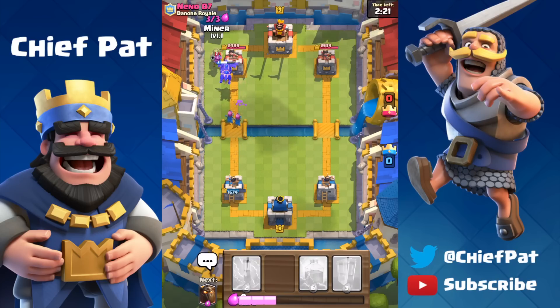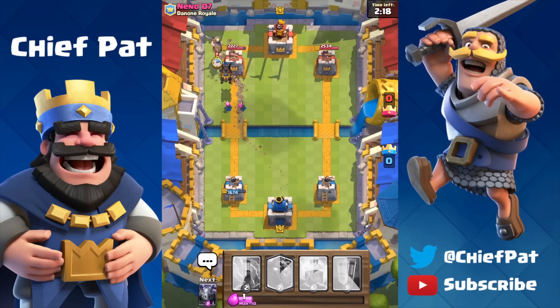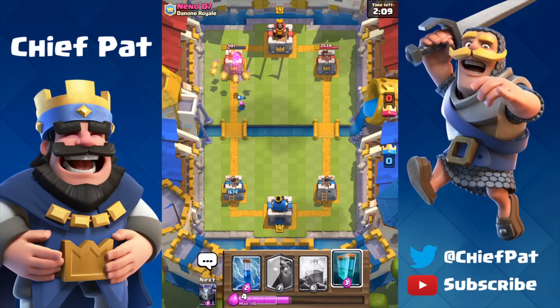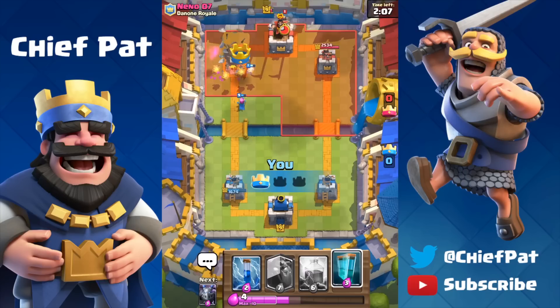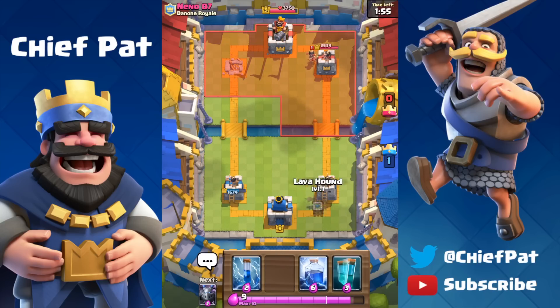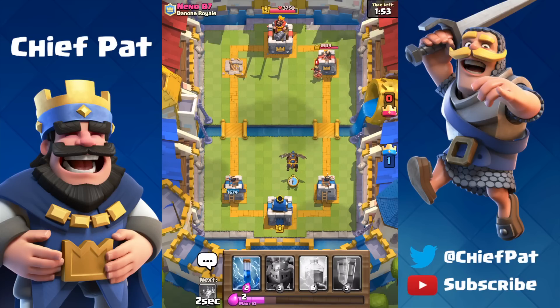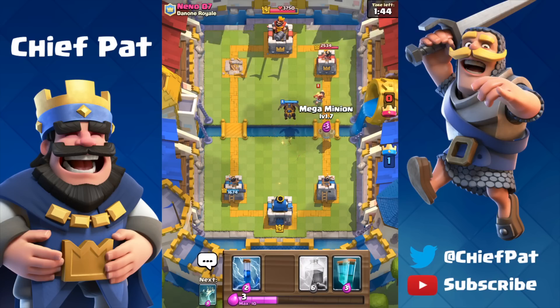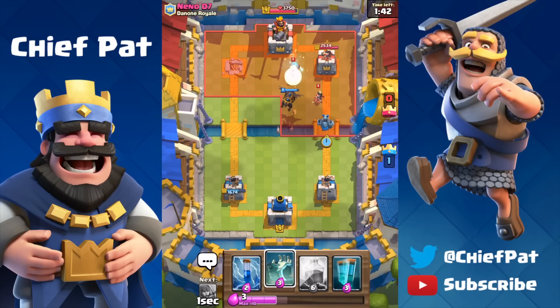We've got the Lava Hound running towards the tower. We can use our Miner to kill the Musketeer and tank the tower. Watch what happens when the Lava Hound splits — it's going to change the Crown Tower's targeting from the Lava Pups to the Miner. Look at all the damage we're doing with the Pups and the Archers. The very first push of the game equals the very first tower. We didn't even need our Mega Minion for that push — now let's drop the Lava Hound again to make the Princess lock onto it this time.